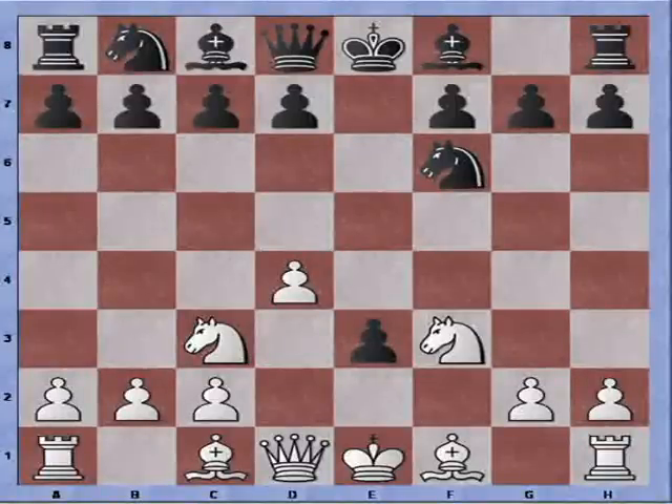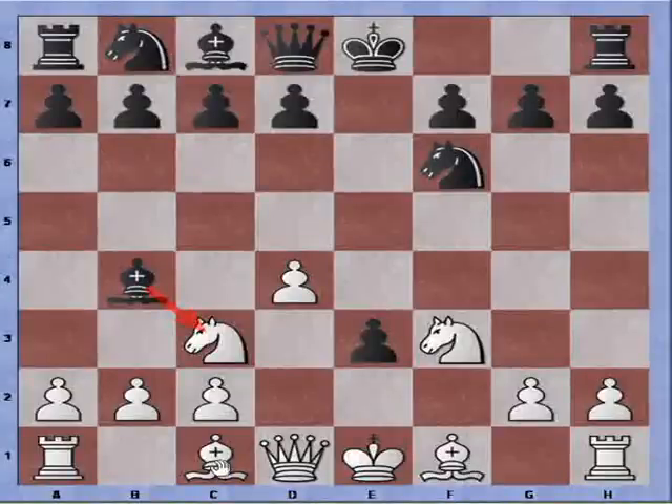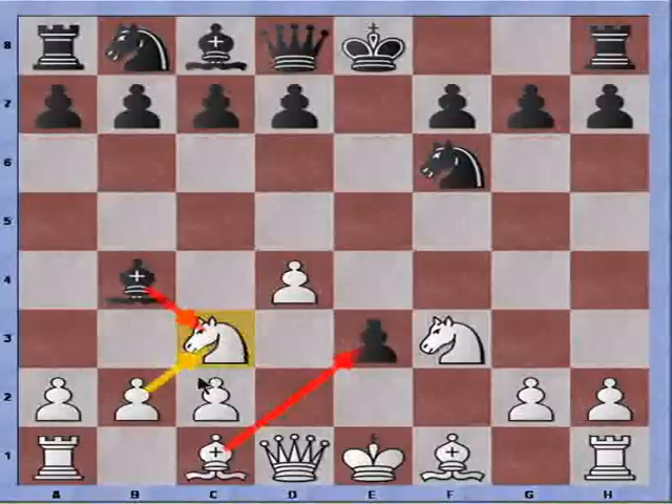Instead the engine doesn't play it and plays a more sensible move: Bishop to B4, attacking the Knight. We can see it's impossible for us to defend with the Bishop because the pawn is protecting it. Also if we grab the pawn, Black can take the Knight check and it will force us to double the pawns. There's no way for White to prevent this.